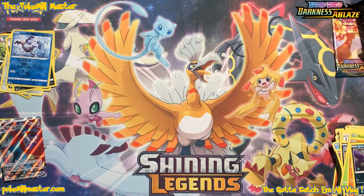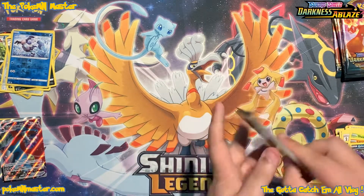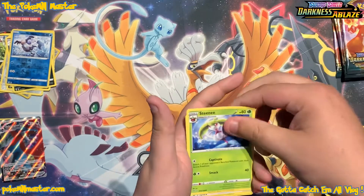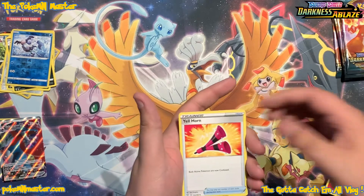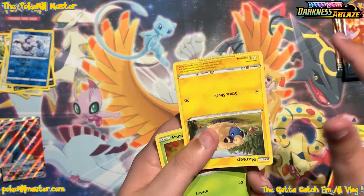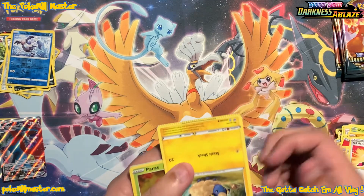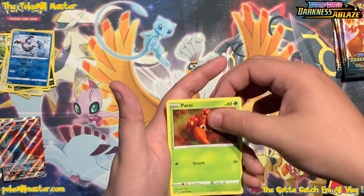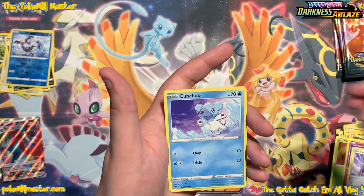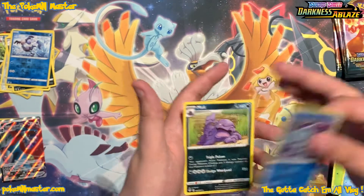There we go — I'm on fire! This pack has a printing error. I don't know how well you guys can see that, but it's super beat up along the bottom — it's like a roller or something ran over the card. Poor sad Natu. We've got a Paras, a Gothita, a Skarmory, and a reverse Suicune — that is some awesome artwork, I love the look of that card. And then a Muk.